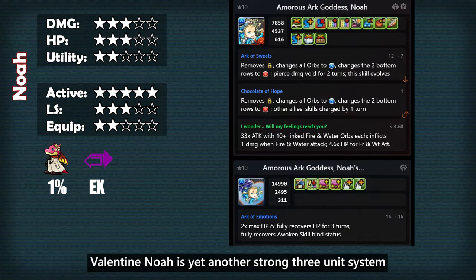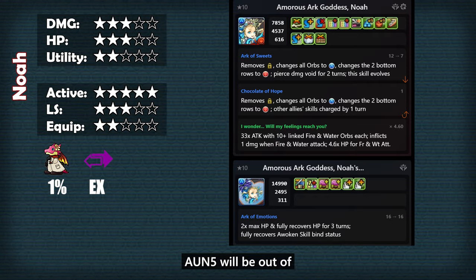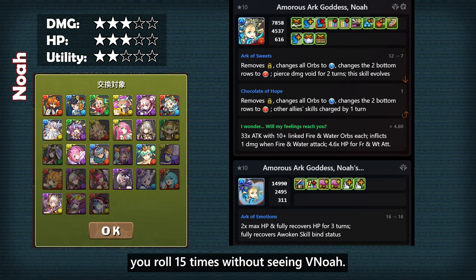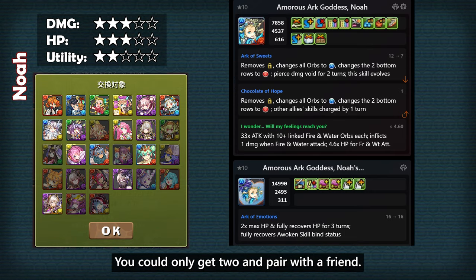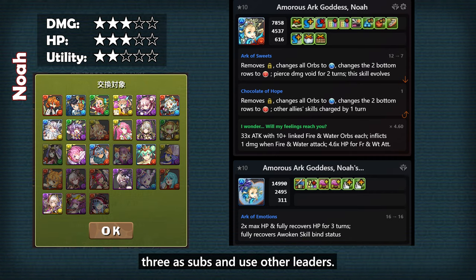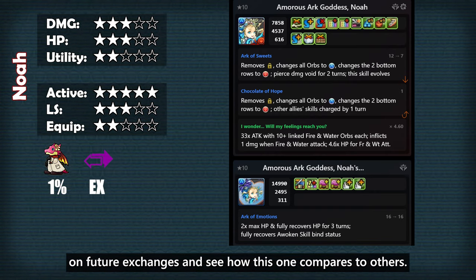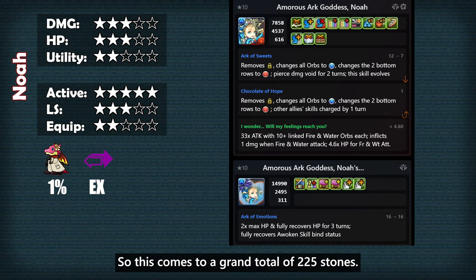The new queen of swiping — Valentine Noah — is yet another strong 3 unit system that is capable of sweeping almost all content. Without Scarlet Wedge, all UN5 will be out of Valentine Noah's reach. Unlike the previous 3 unit break systems like Aki and Misaka, with 75 stones you are sure to get at least 1 copy of Noah. In the worst case scenario where you roll 15 times without seeing Noah, you can exchange those 15 units for 1 copy and repeat until ideally you have 3 copies of her. You could only get 2 and pair with a friend, but I feel like with Valentine Noah you have to go all out to get 3, because for some teams you'd rather run 3 as subs and use other leaders. If I were to exchange for Noah, I would go for 3 copies for team building flexibility, so this comes to a grand total of 225 stones.